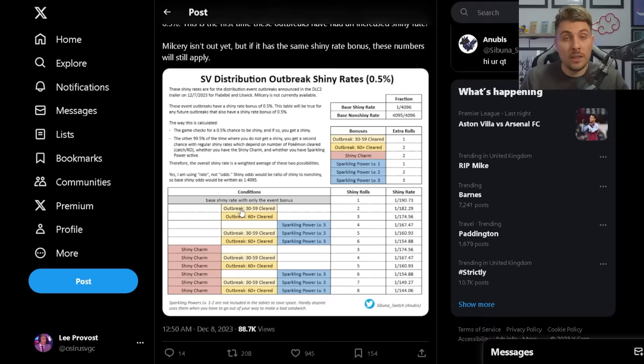If you knock out or catch between 30 and 59, you hit the next marker which increases shiny odds to 1 in 182. Then if you've cleared 60 - the normal process for a mass outbreak - the odds increase to 1 in 174. That's without any sparkling power or shiny charm. With just sparkling power active you'll get additional rolls making it 1 in 167, and clearing 30 to 59 with sparkling power increases odds to 1 in 160. Clearing 60 Pokémon with sparkling power active gives you 1 in 154.